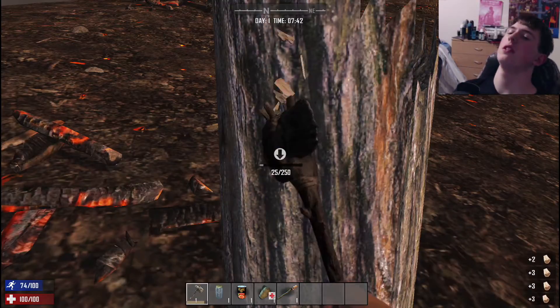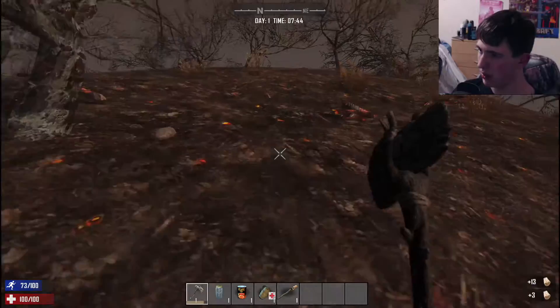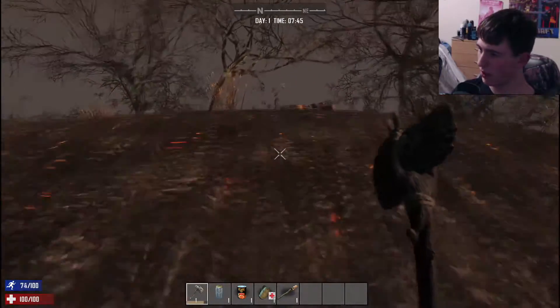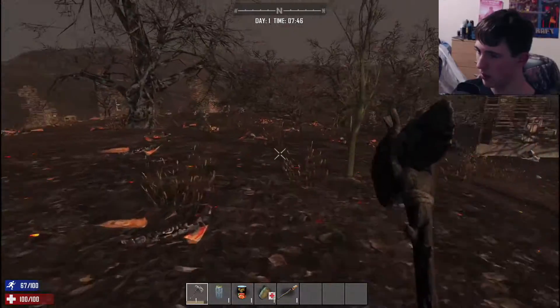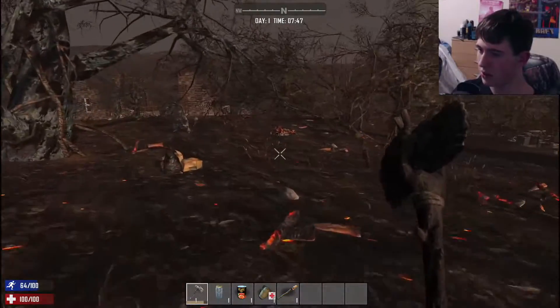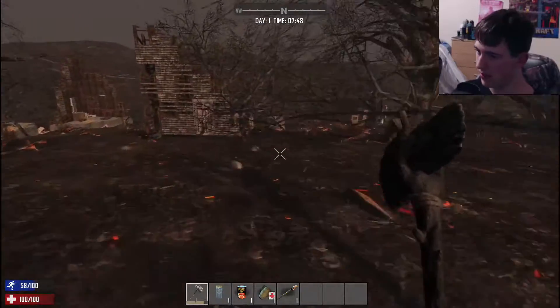I need a chair — this chair leans back too much, it's kind of annoying. As you can see with my epic lean-back demonstration, if I really wanted to lean back I could just unlock it and I'd probably fall. I need some stones.